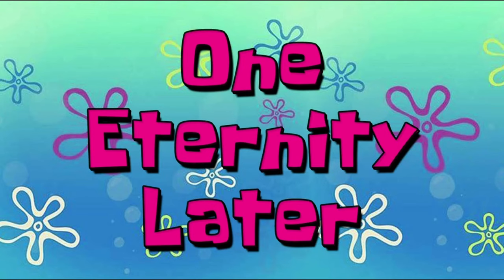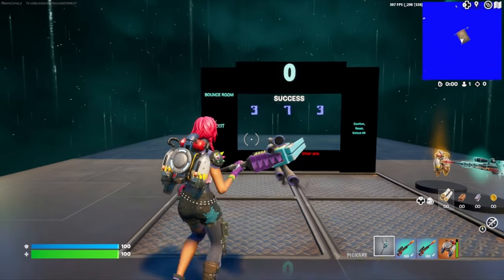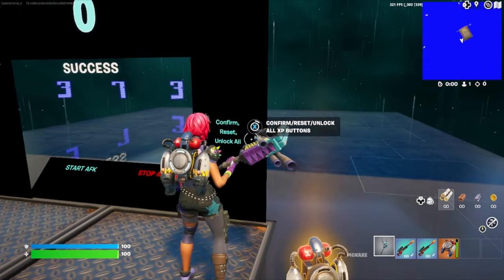One eternity later — and just like that the timer's at zero, and we go ahead and enter the code. The numbers you're going to want to enter are 373. Once you get that entered, go ahead and press the confirm button.